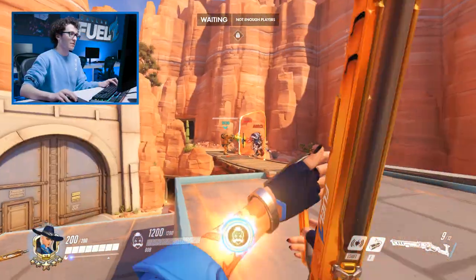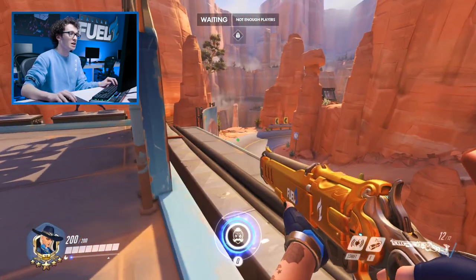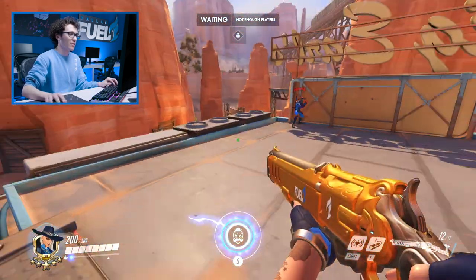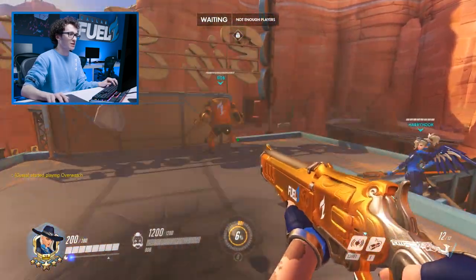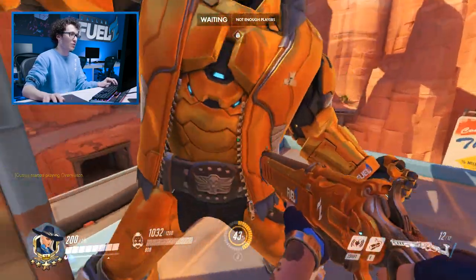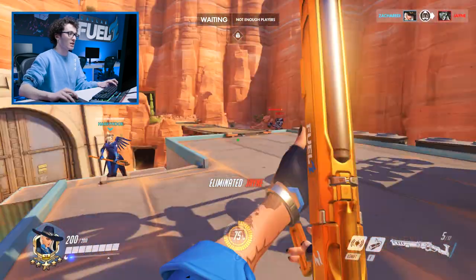In order to get as much value out of Bob as you possibly can, you're going to want to put him in positions where he can shoot as many people as he can and not really get easily targeted by the other team. For example, getting Bob on high ground where he can see things, like on top of the gas station. You can actually move your Bob by walking into him, and then he'll be able to shoot targets that are over on other areas.